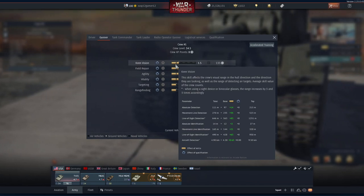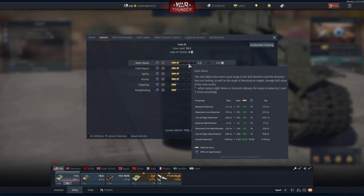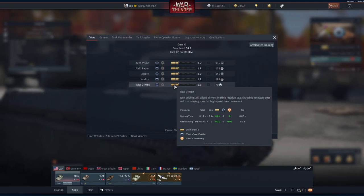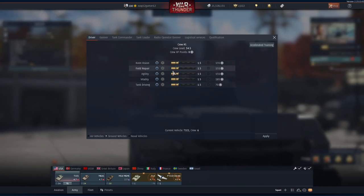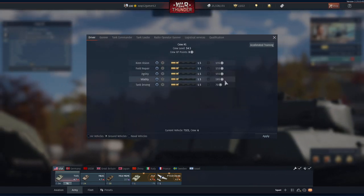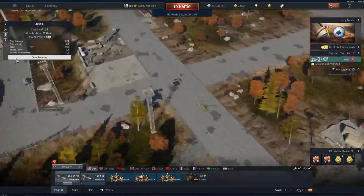Once you apply the upgrades you can see the improvements — for example, keen vision absolute detection at 1,111 meters. My braking time is now 0.13 seconds down from a base of 0.14. You can go through and see exactly how each skill upgrade helps your vehicle.